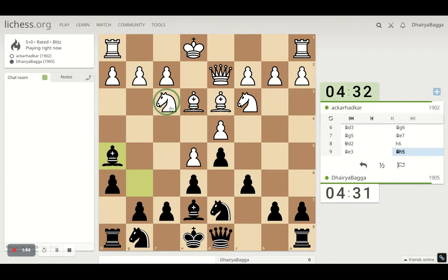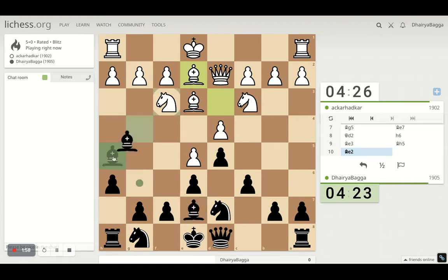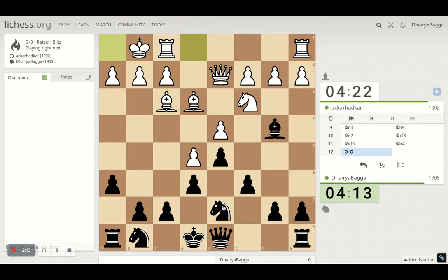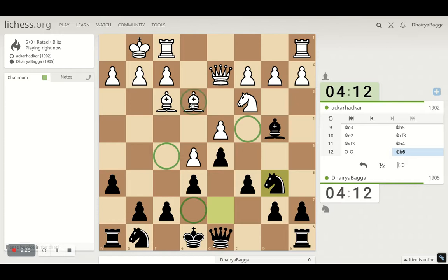I don't think the knight is going anywhere else unless he wants to retreat back, which doesn't make sense. In case he decides to castle right away, I can take on that knight — but that doesn't happen. We can offer a bishop exchange maybe after playing the knight, and open up the edge file for the attack too, or I can pin the knight. Either way it's possible — let's pin the knight first. Let's see where he castles, okay, so casting is done. I can go on with my knight, trying to occupy c4 next, and then develop the other knight from e7 to f5, attacking the bishop.